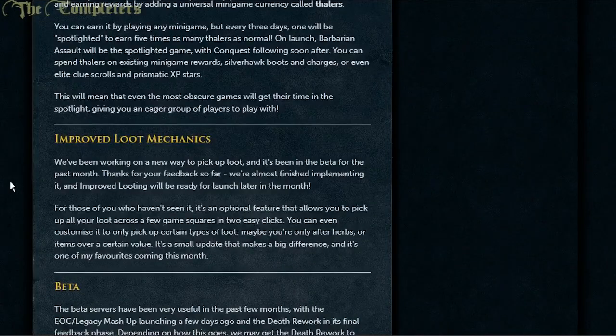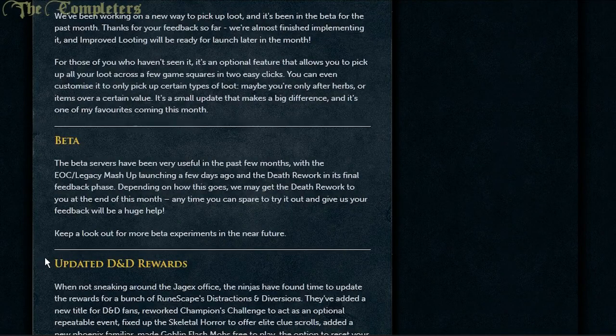Moving on, they're improving the loot mechanics. They've been working on a new way to pick up loot, and it's been in beta for the past month. It's an optional feature that allows you to pick up all your loot across a few game squares in two easy clicks. You can even customize it to only pick up certain types of loot — maybe you're only after herbs, or items over a certain value. It's a small update that makes quite a chunky difference. Basically it's a pseudo-auto loot. If you combine that with the legendary pets from Solomon's Store — you can tell them to go out and pick random stuff up as well — mixing that with the pseudo-auto loot could be quite interesting, especially considering they just boosted those legendary pet things.